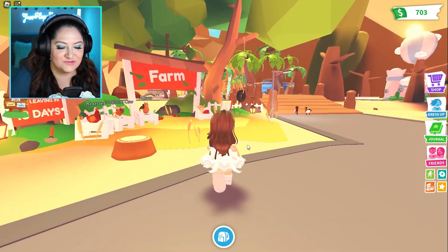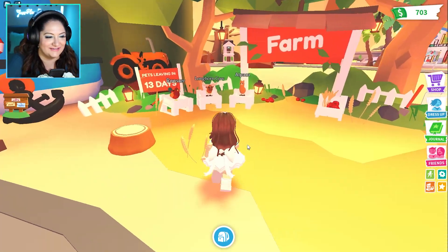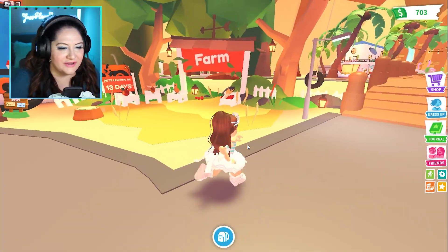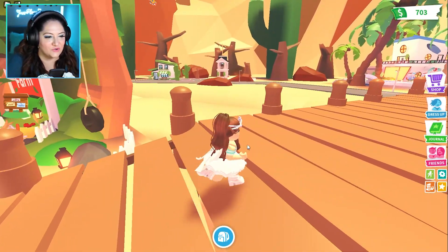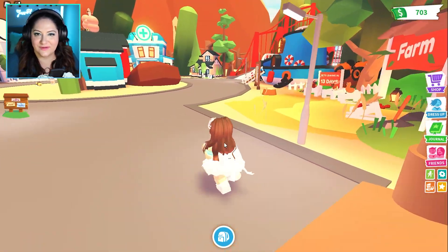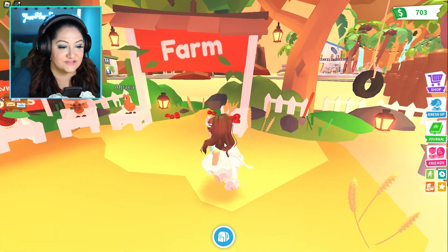This is really weird — the desert is really weird because it's cold outside. Okay, what do we have here? The farm shop is over here for some reason. I feel like it used to be over there. Stuff has moved around so much, but right now the farm stuff is right here.